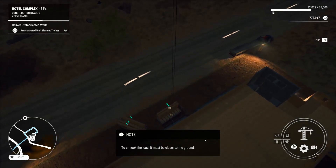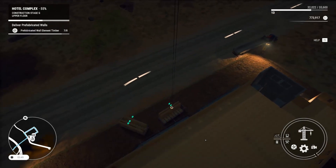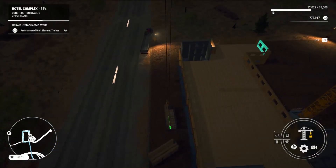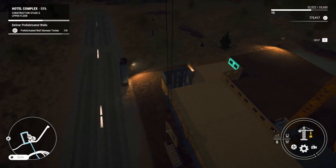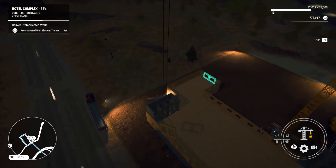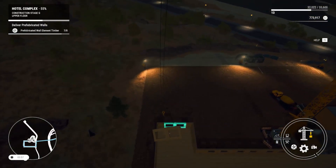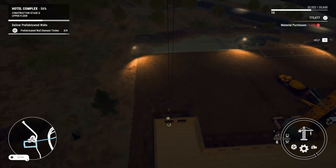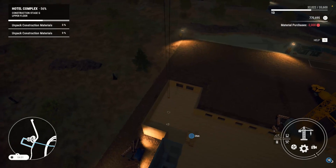This is why you don't want to grab all your equipment right away, because you don't know what goes to what exactly. I don't know if this is it. Again, it looks like a lighter blue, but I don't know if that's the right one. The windows seem too big. Okay, that works. Unpack materials.